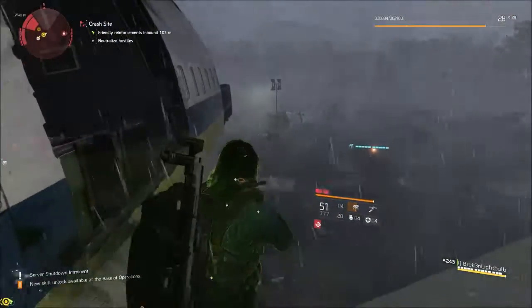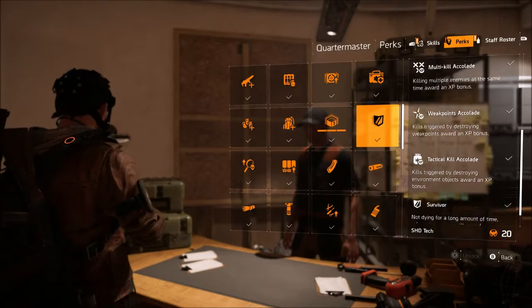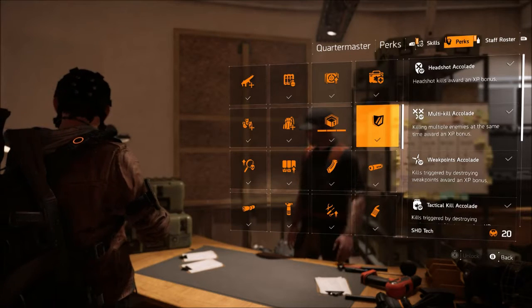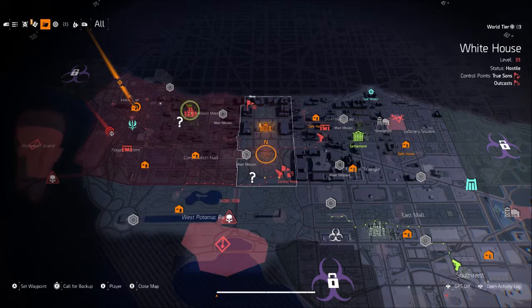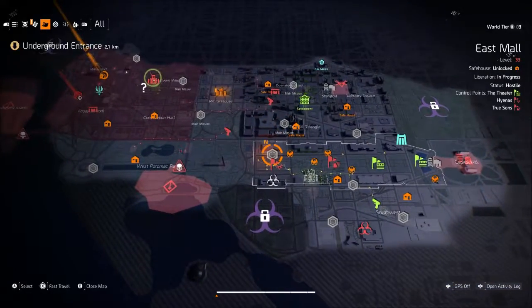First of all, when you get into the game and do the first few missions or go around getting the Shade Tech, I suggest buying the XP boosters that are in the Base of Ops under your perks. They don't give you a huge amount of XP, but they give you a small boost so you can farm a little bit quicker and get more XP for killing people.